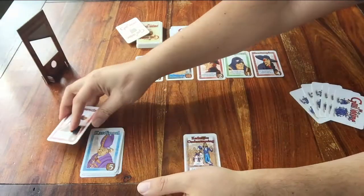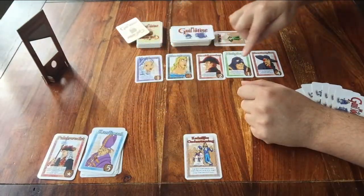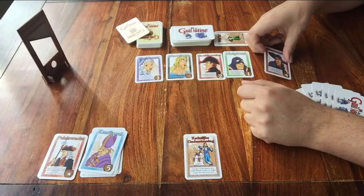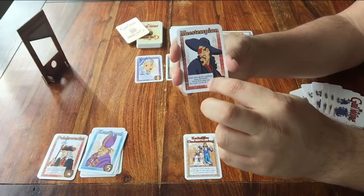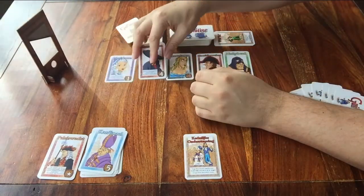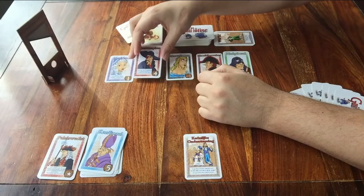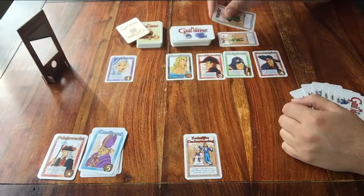Next detail: have a good look at the cards on the table — the people lined up in front of the guillotine — because some of them have text on them and you need to know all of it. It's possible that one card somewhere in the line says that you have to move it to the back of the queue whenever someone plays an action card, for example. Make sure you play this game correctly.